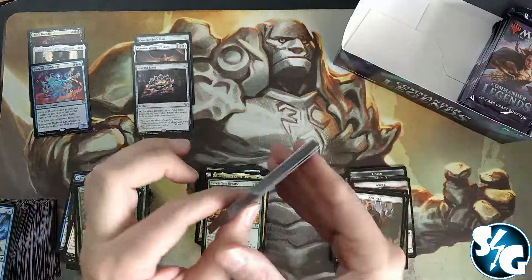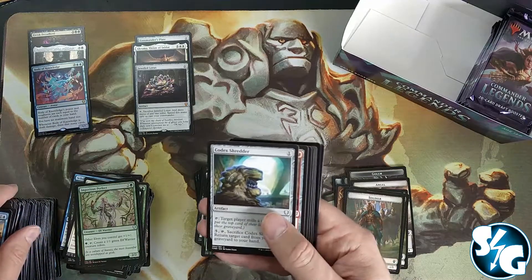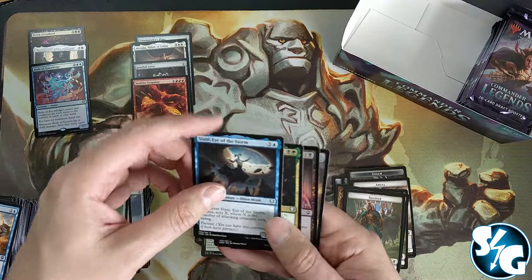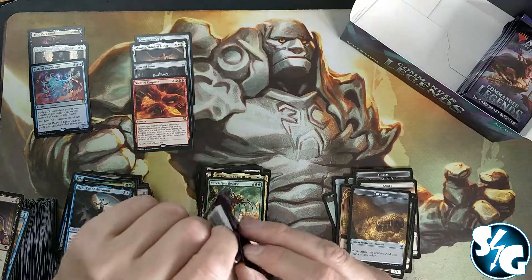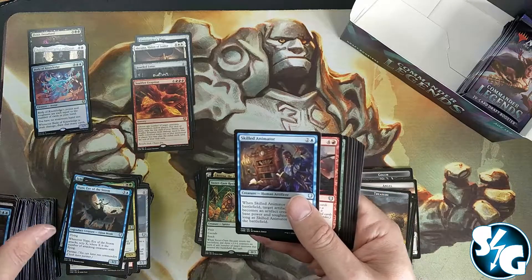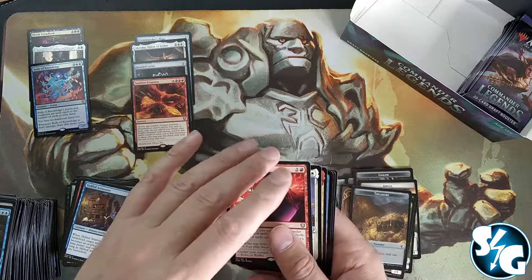Untap all creatures, go again — or if you create a token and populate — yeah, there's a lot of stuff going on. Then there's Soul Fire Eruption for our fourth mythic, and a Thorn of the Black Rose in the back as the foil card. One third of the box is left. If you want me to open stuff for you on the channel, just go to my Patreon page — I've opened up the lowest tier slot right now.